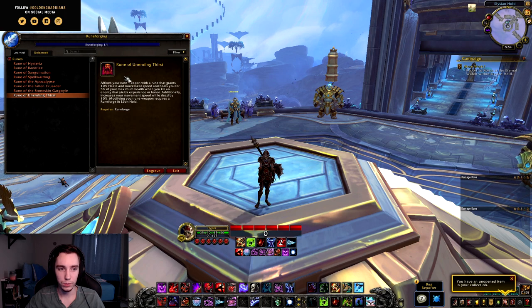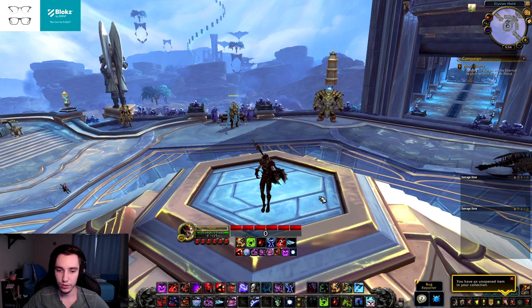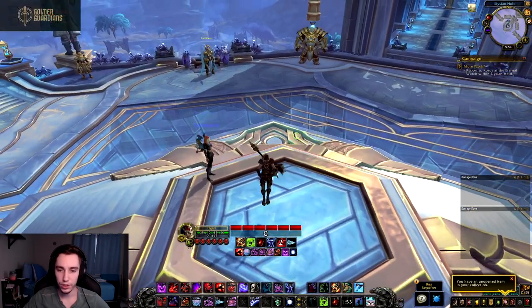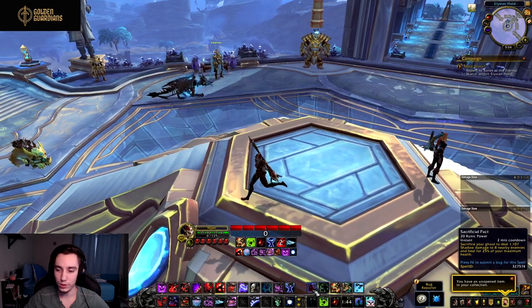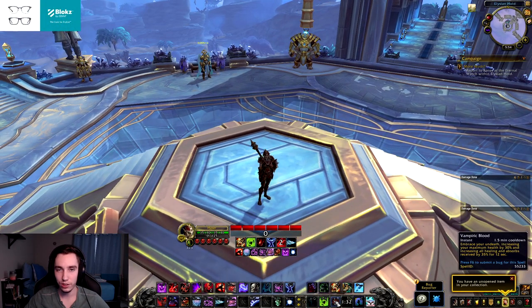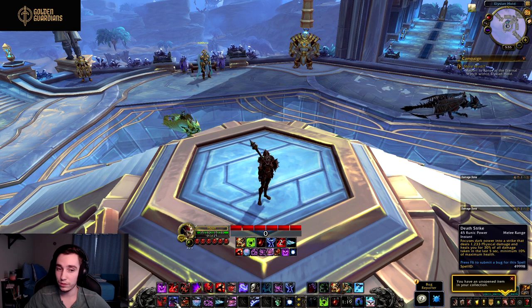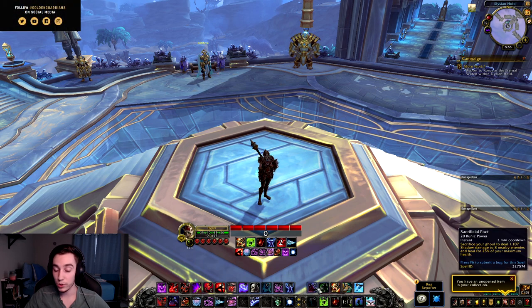I'm not entirely sure how I feel about Ending Thirst, but some of the other ones look pretty strong. Moving on to baseline abilities — quite a few things have made a return. First up, Raise Dead is back, summoning a ghoul that fights by your side for a minute. The nice part is that we get Sacrificial Pact back on a two-minute cooldown. Whenever you use it, you blow up your ghoul and heal for 25% of your max health. During Vampiric Blood, that's absolutely massive — it's kind of like having an extra health potion in your kit for just 20 runic power.